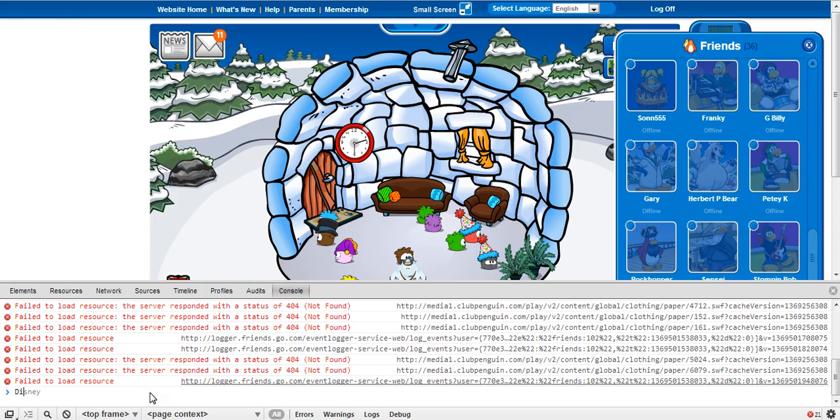You're going to want to type in: Disney dot Bryant dot API dot ads car actor, and then brackets with a number.